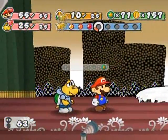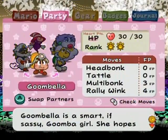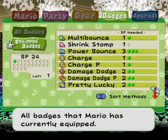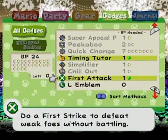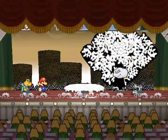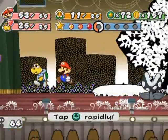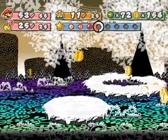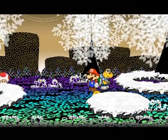Come to think of it, I wonder if I should put on the First Attack badge and just clear out enemies with a first strike. If I were to go here, would these battles still count if I use the First Attack badge? I'm gonna take off the Shrink Stomp and put it on. Dang it, he struck first! My plan is ruined! Actually, I'm gonna run from battle and try that again just for kicks. I won't get any experience points, but these are low-key enemies right here — extremely easy stuff. Yes, there we go! It does work.